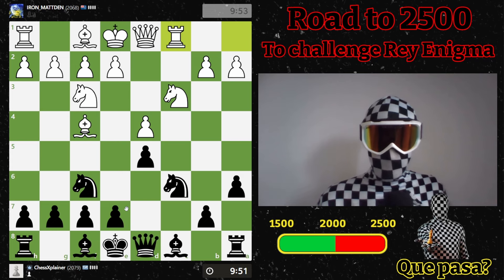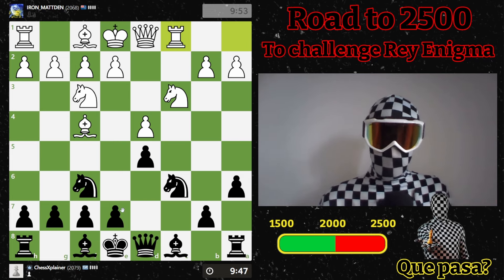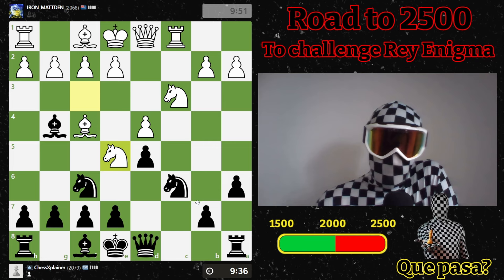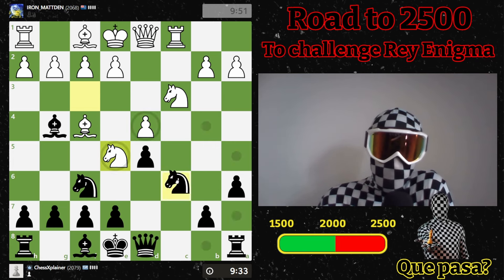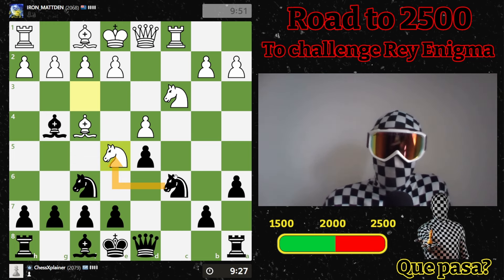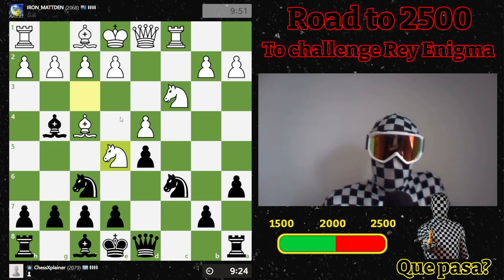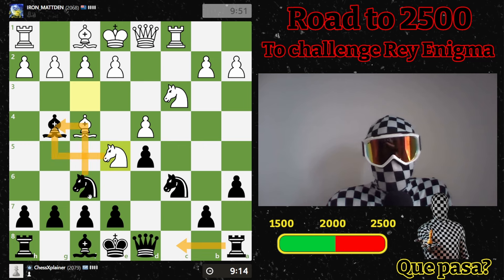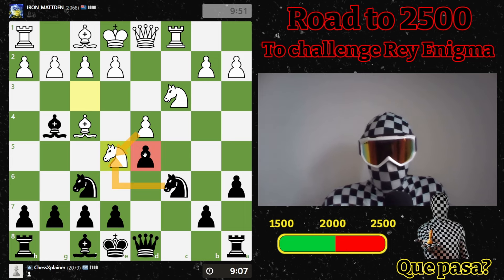Rook to c1 — that's an interesting option, but I think I'll just go here. He goes there, that's what I thought he would. Could go here now... takes, or can also just go here, then it takes. I can't really take because then this 'bomb' falls.